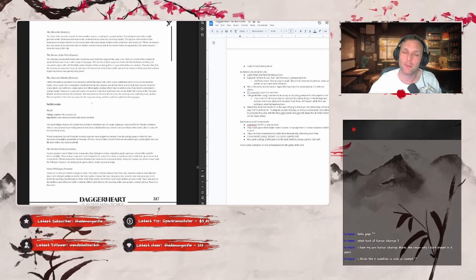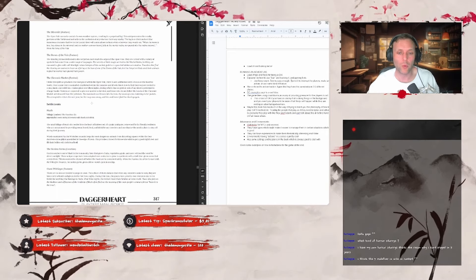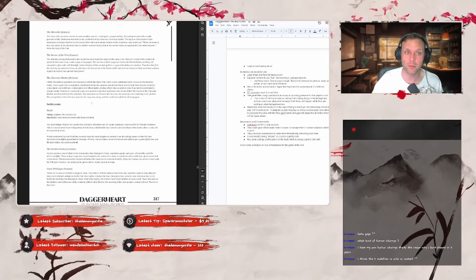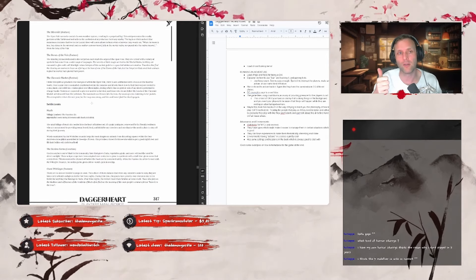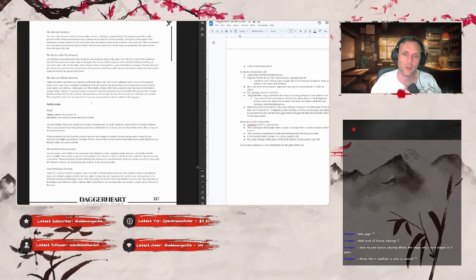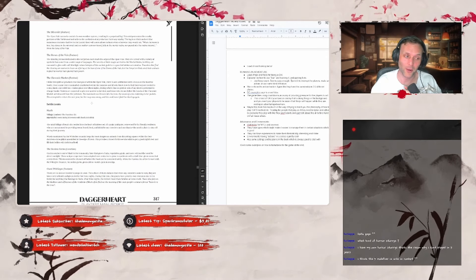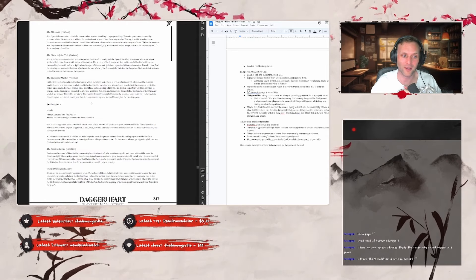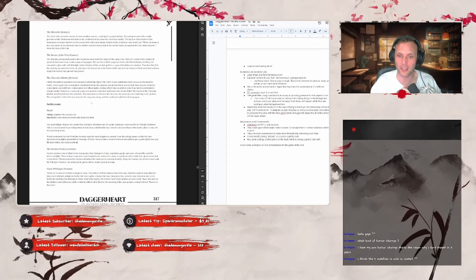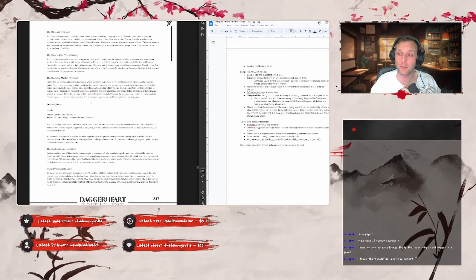Providing notes to GMs on specific guidelines for how to homebrew for this game specifically is incredibly good. It means they know their players are going to homebrew — a lot of games don't take that into consideration and just assume they've planned for everything. That's the end of the review.